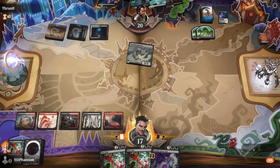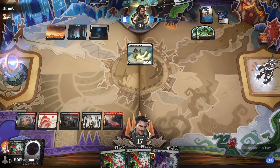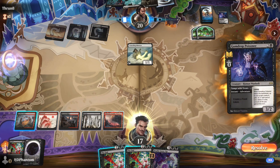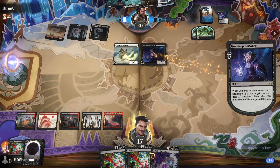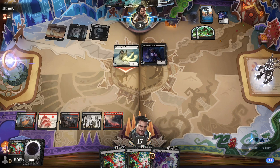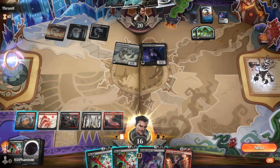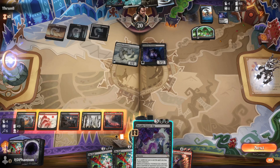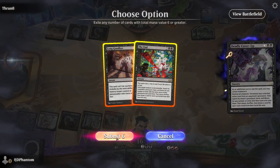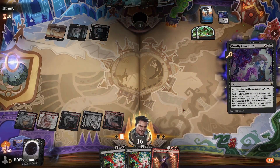We'll play out Sokazon — this gives us Deadly Cover-Up. Deadly Cover-Up will be a pretty clean way of dealing with our opponent's board. Gumdrop Poisoner — we'll take the one damage. We find Arcane Bombardment. I think we're gonna go Deadly Cover-Up here, exile these two. And we've got it.